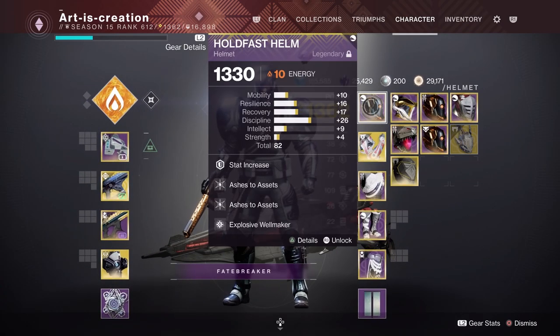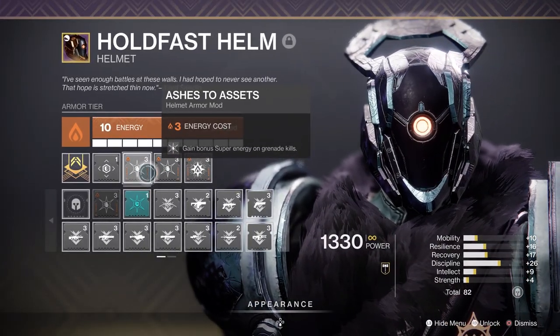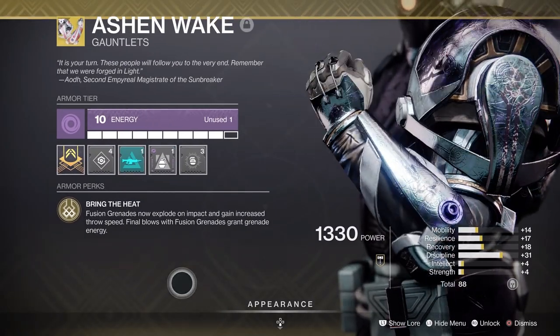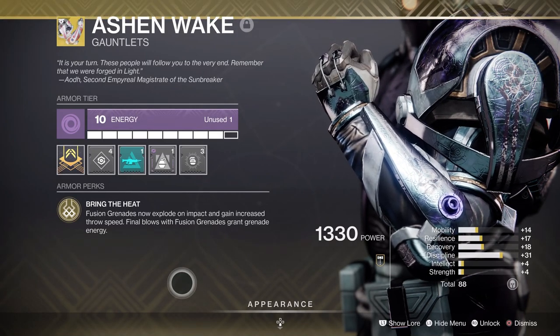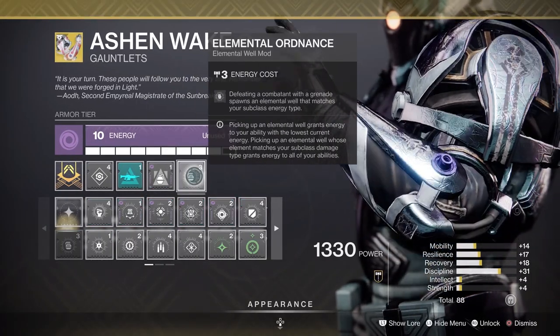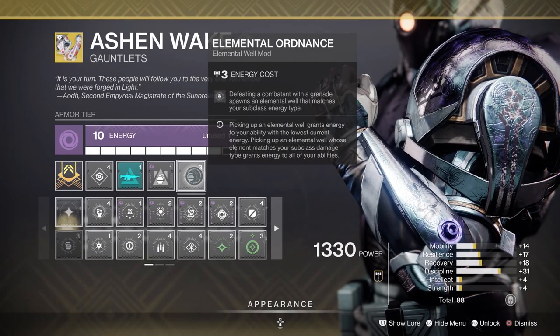We've got Wolftone Draw Helm on the Solar. I'm running double Ashes to Assets because we're going to be throwing a grenade on a continuous basis to build that super energy as much as possible. Then we've got our Explosive Wellmaker which works perfectly with the golf ball throw — the Ashen Wakes is your go-to for it. For the Ashen Wakes, Fusion Grenades explode on impact, you gain increased throw speed, and final blows with Fusion Grenades grant grenade energy back. With that I'm running an Elemental Ordnance. I would probably prefer an Arc or Solar one but I kept it on Void for now.